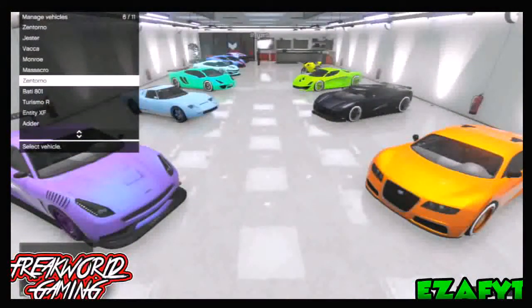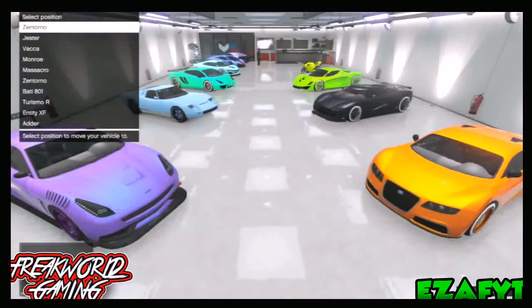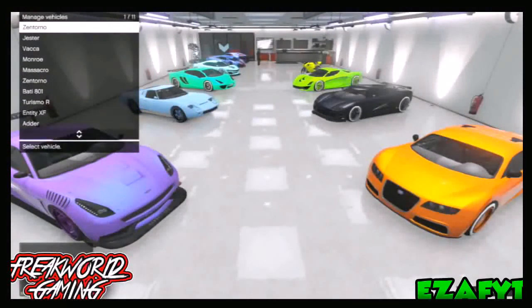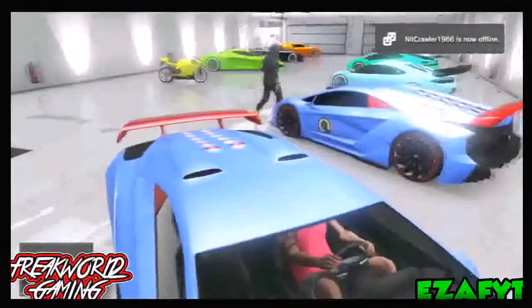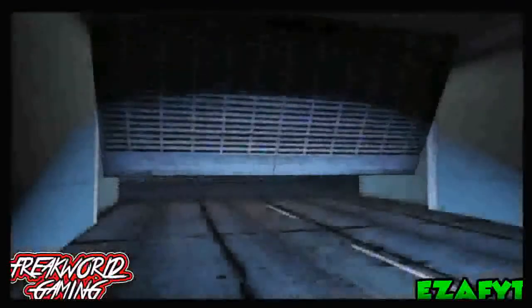Once you've done that, it will tell you to manage your vehicles. You want to select the position to move your vehicle, so you change your Zentorno — or whichever car you chose — and put it in a different spot. As you can see, it should kick you outside of the garage.